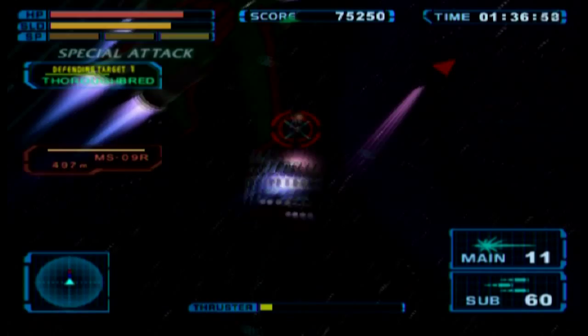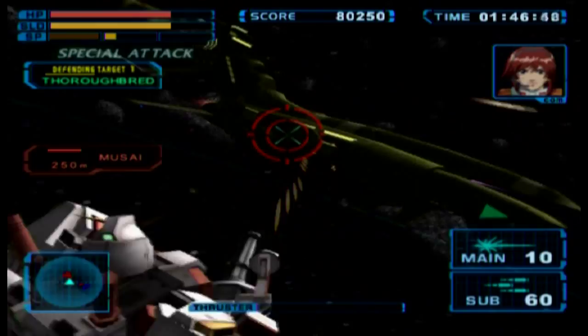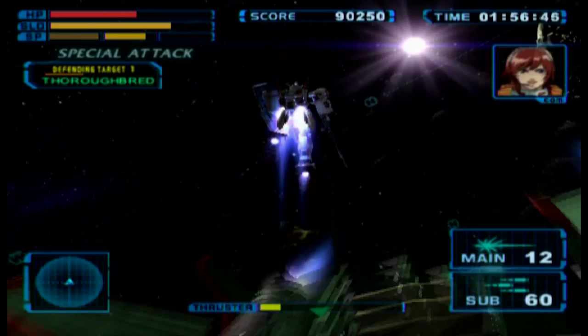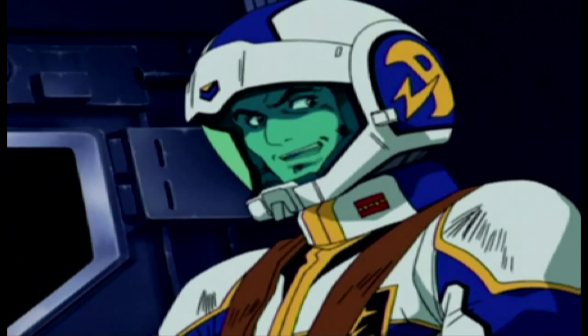I absolutely love flying with this suit — it's fantastic. After a while a little Booster Side will make its way onto the battlefield; take it out quickly, you don't want it near the Thoroughbred since those torpedoes and cannon shells will devastate its armor. How did we ever survive? That's an easy answer — we're survivors because we fought well.